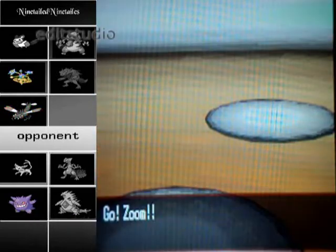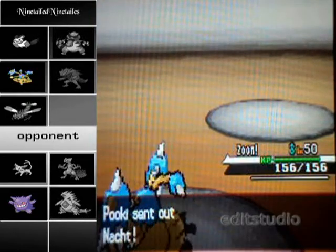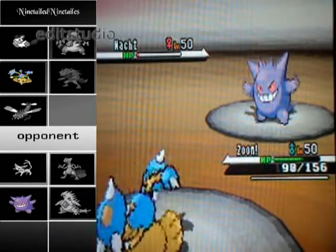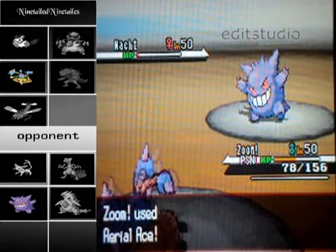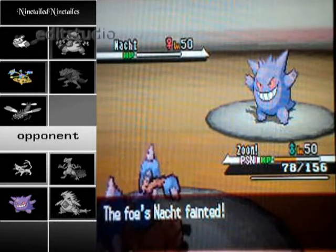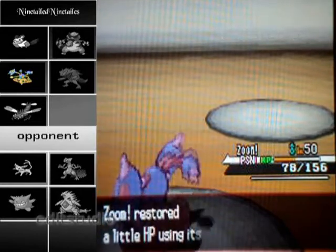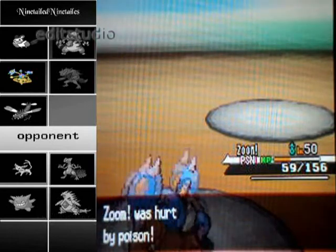Blind switch here. I go into my Hitmontop — must be my second-to-last Pokemon. I know I can survive a hit, which I take. But I do get poisoned, which kind of sucks, though it's really not a huge factor. I use Aerial Ace. I haven't used this thing that much, but I like how it did during this tournament — it really did pretty well. I'm getting hurt by poison left and right.